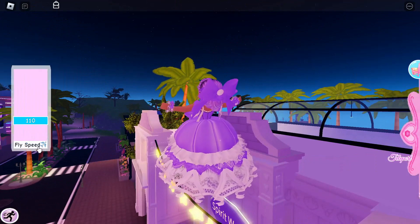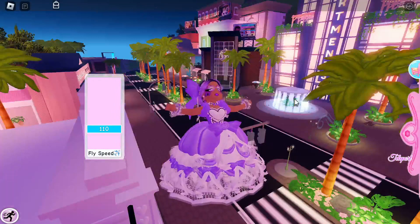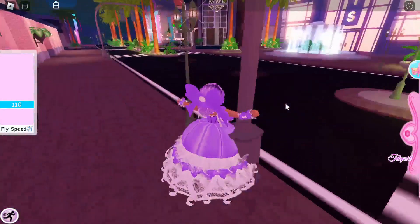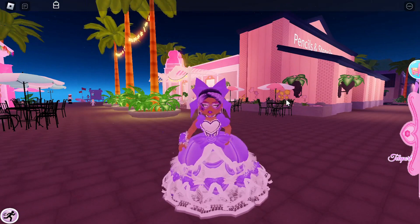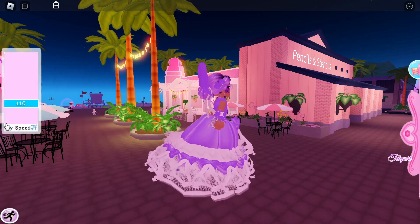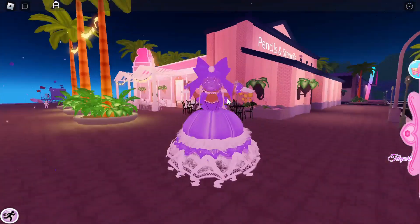You can position it so it's not in the way, because on PC it defaults to a spot that some people may not like. Now you can move it, which is pretty nice. Something to note though is when you switch realms, leave the game, or come back, the flight speed bar position will reset to the default, so you'll have to move it manually again before using it.